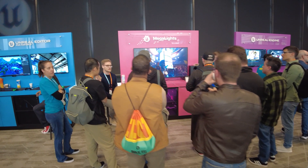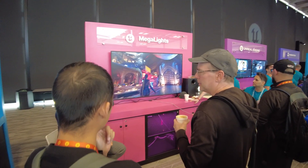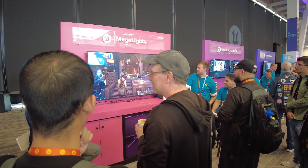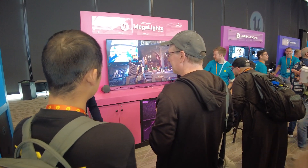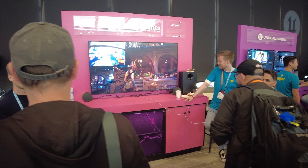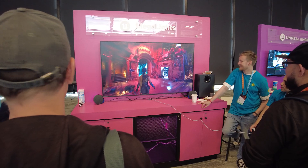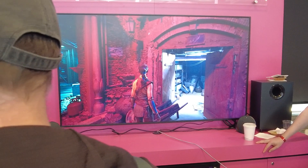At UnrealFest, I was able to check out the Megalights booth, but unfortunately I wasn't able to straight up just record them and ask questions. So I just stood there and listened to some of the technical things they were saying about the demo. The first thing I overheard, which was not mentioned at the keynote, is that Megalights currently does not support translucency — so any sort of translucent object. However, it is very important to note that Megalights is an experimental feature in Unreal Engine 5.5, and it is going to be receiving updates and support for things like translucent objects in the future.